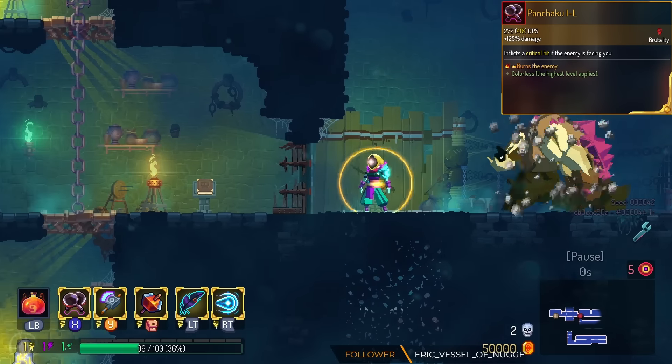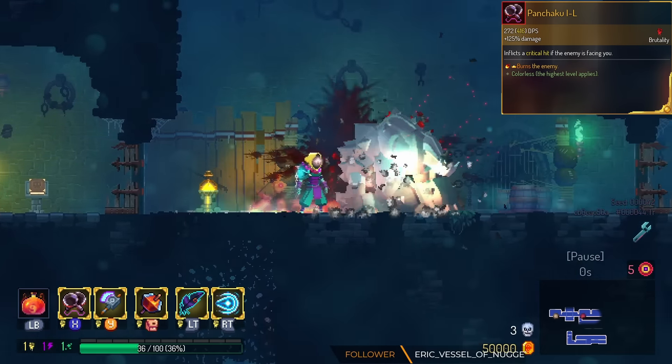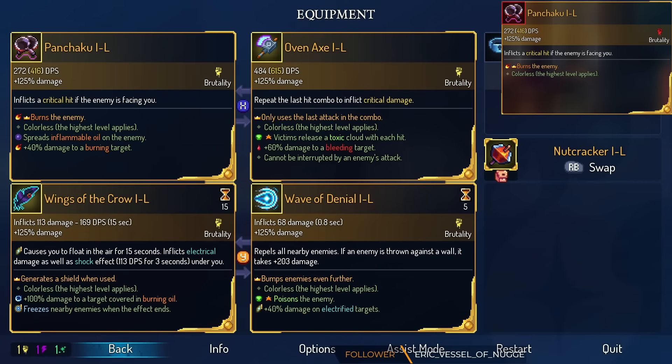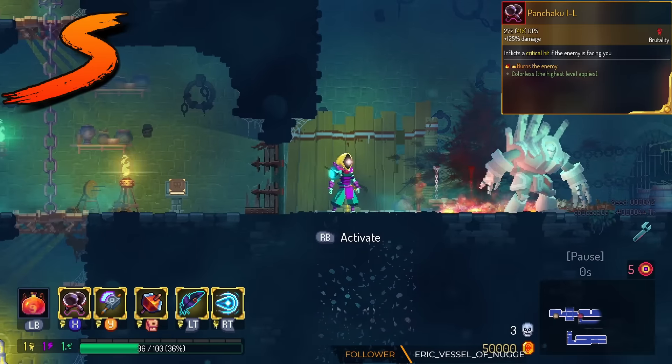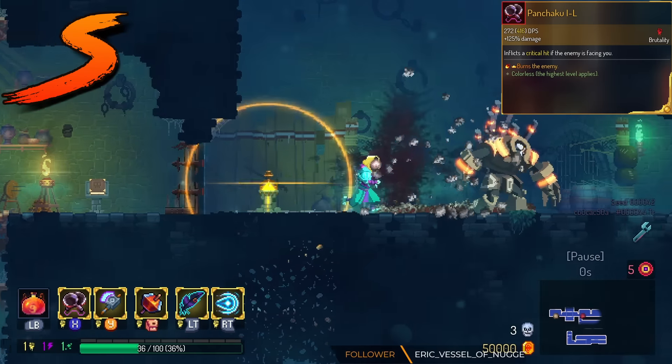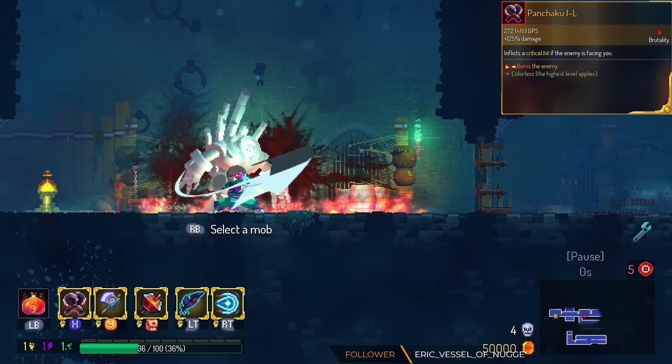Panchaku has Fire on Hit. This allows you to do self-synergy with things like Burning Oil and Oil on Hit. I'm gonna put this in the S tier — it's very, very good to stack up fire. Just roll this a couple times for the oil, and you'll have a game-breaking build.